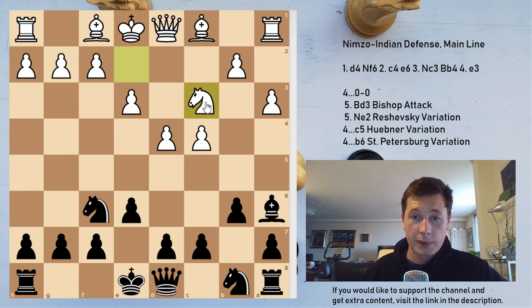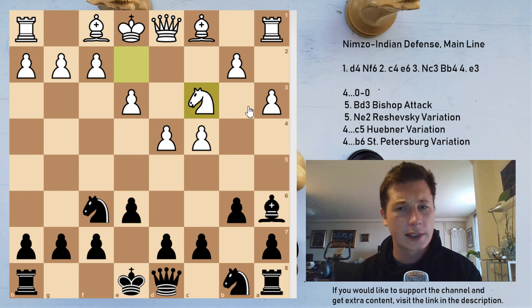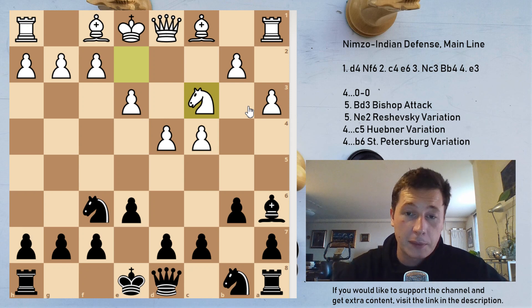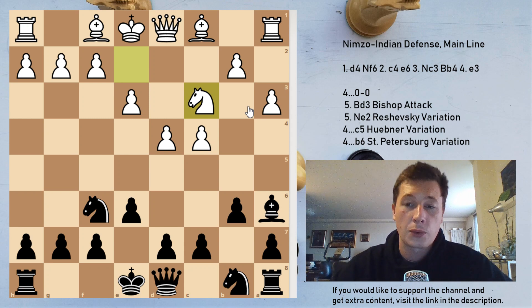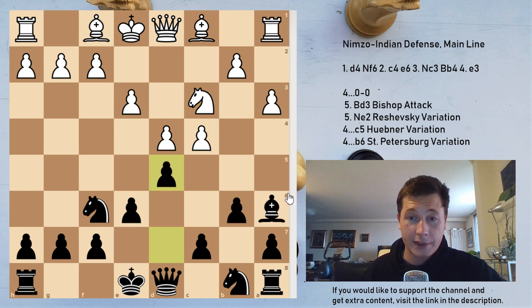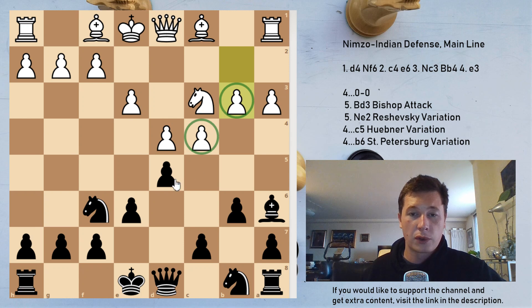Because the knight is on e2, he can now take the bishop, thus not doubling his pawns. Also, the bishop on f1 is defending the c4 square. I find this variation rather pleasant for white — black in my opinion has to struggle to keep up and to equalize. This is the Bronstein variation of the main line Nimzo-Indian, which occurs after this exchange on c3. Now black has to play energetically with d5, trying to break open the center, then b3 solidifying his pawn.